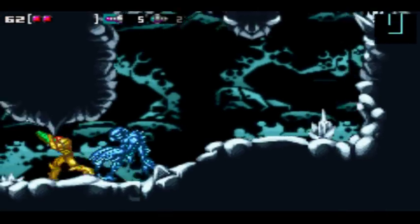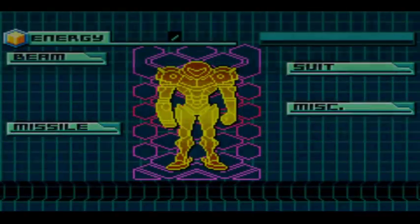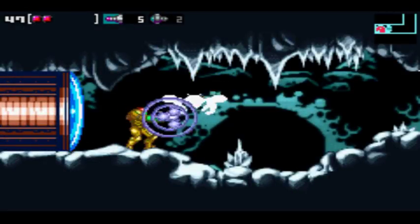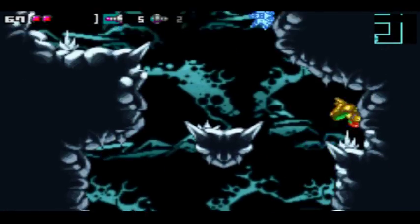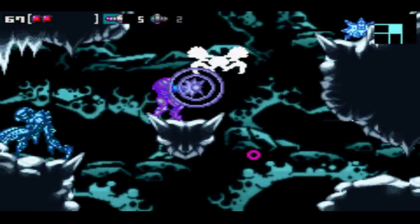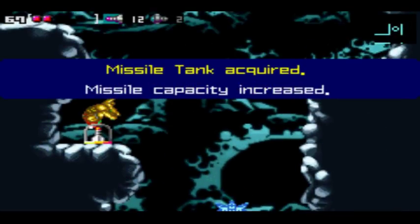Normal missiles are buffed to where they are one third of super missile damage. Originally in the original game they are one fifth of super missile damage. Super missiles do 100 damage both in this and in the vanilla game, which means normal missiles would have done 20 in vanilla. So in here they do 33 — not a gigantic buff, but it's definitely noticeable.